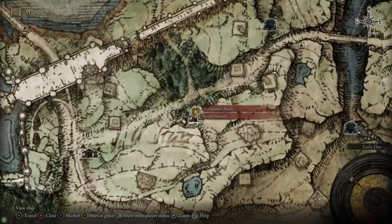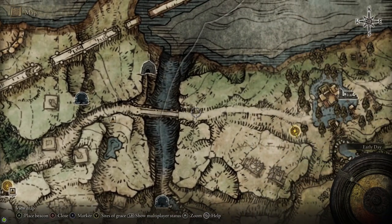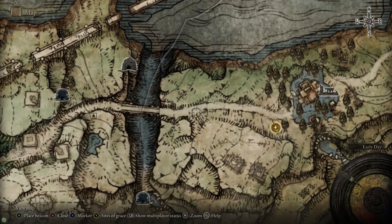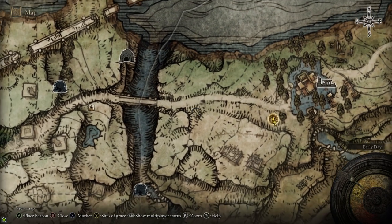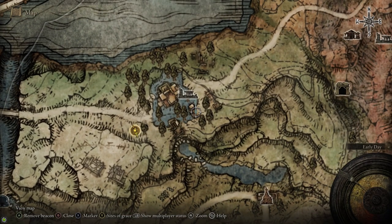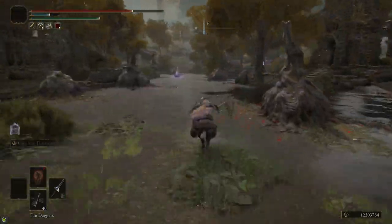After that, we're going to follow the road to the east from the Warmaster Shack and head over to Summonwater Village. There's a bridge you can cross that's guarded by a Pumpkinhead. Next to the bridge is Alexander the Warrior Jar if you want to talk to him for his questline. And then in that spot there's a merchant that'll sell you a couple useful items including a crafting recipe and a few smithing stones.